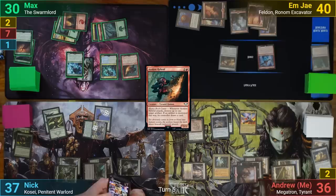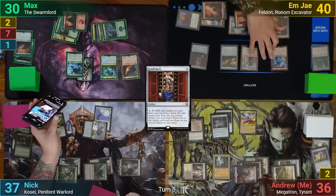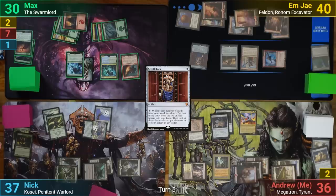MJ untaps and plays a Mountain, casts Serkara, follows up with a Squirrelrack, and goes to combat. They swing Felden at me and I take the hit for five commander damage before they pass.